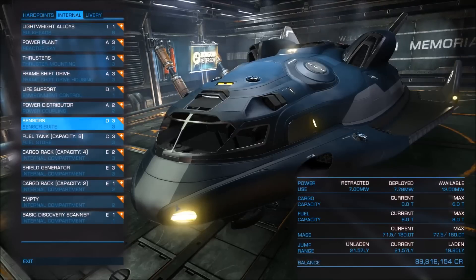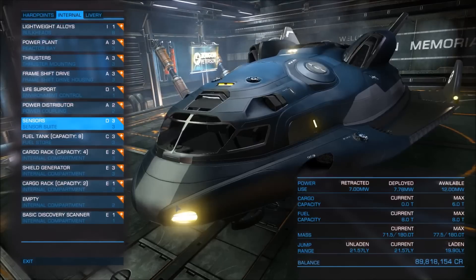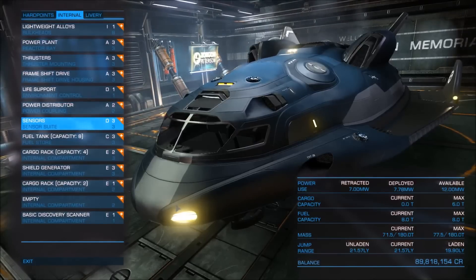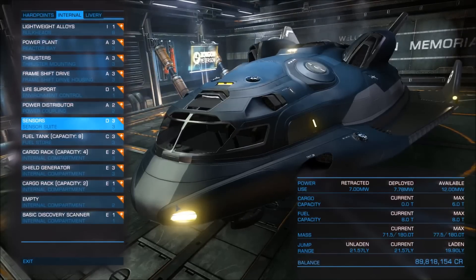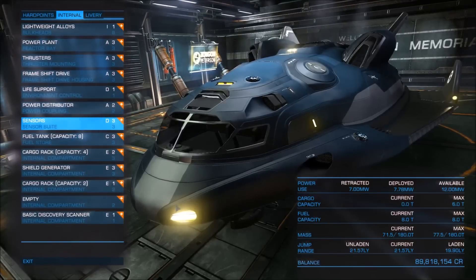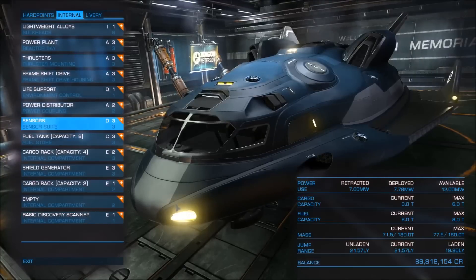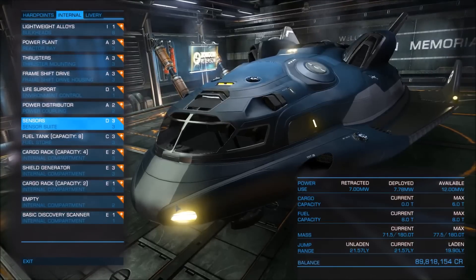With the best available modules, the Adder now has 12 available power and its jump range has increased to 21.57 light years, which is quite nice. We are going to check its exploration potential later. Its laden jump range is at 19.90, but only with 6 tons of cargo capacity. This jump range will drop as soon as we add some more cargo racks, which is exactly what we are going to do now.